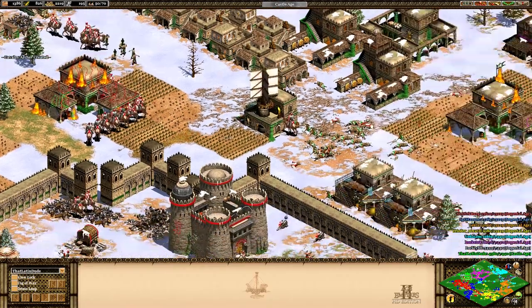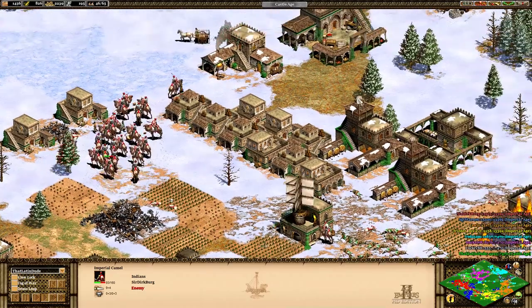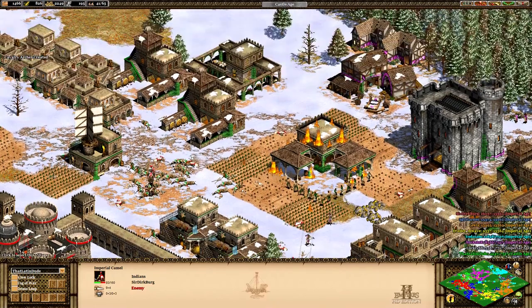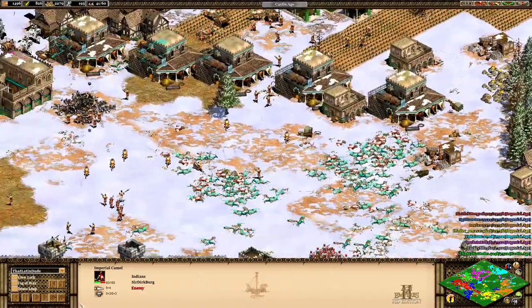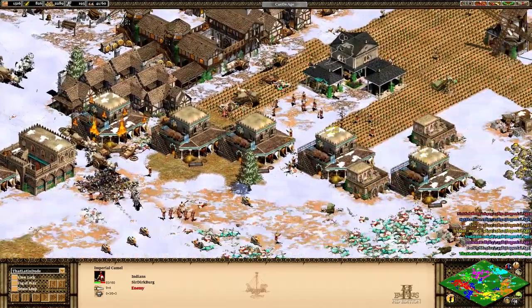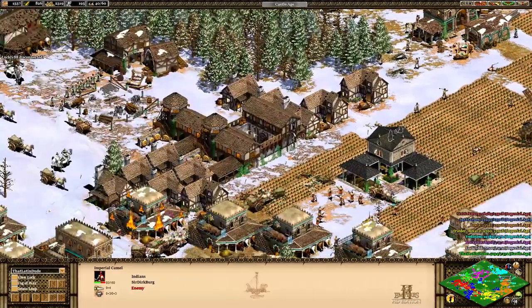One ally gave up — maybe I can rebuild somewhere. He's got everything on fire right now: siege, imperial camels — they did a number on me. Very hard to counter. Uphill battle, but is it over? It's me, the British, and the French. I don't know why he gave up — if he would have stayed in it we could have lasted a lot longer. The British just gave up as well. Now it's two versus four and they're already in our territory.